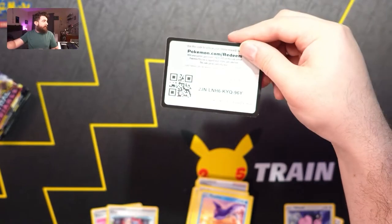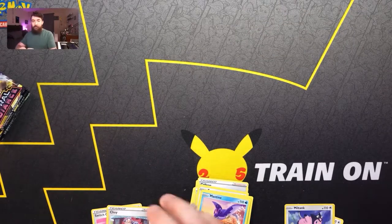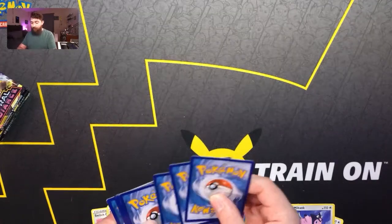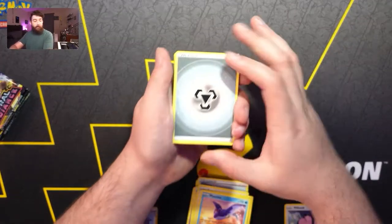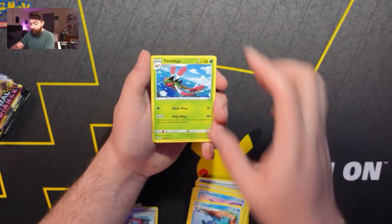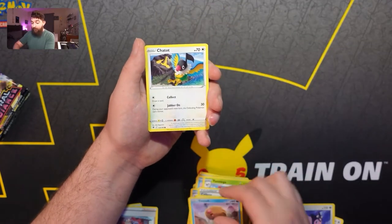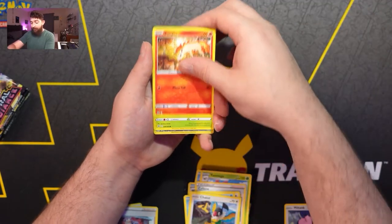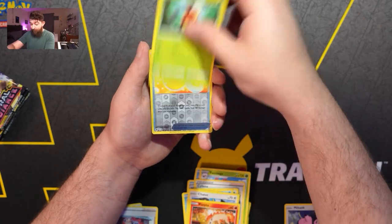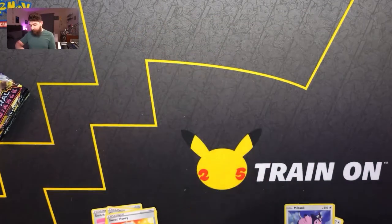Next pack — there's our code card. The lights are a little bit bright. We got a Steel Energy, Yanmega, Sylveon, Glameow, Swineup, Chatot, Hoothoot, Kricketot, Combee, Sweet Honey, and a Thievul for our rare.